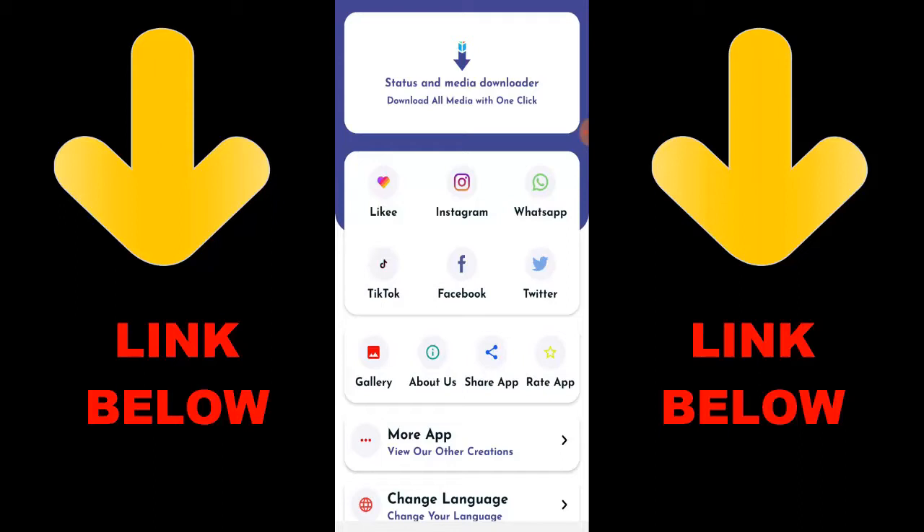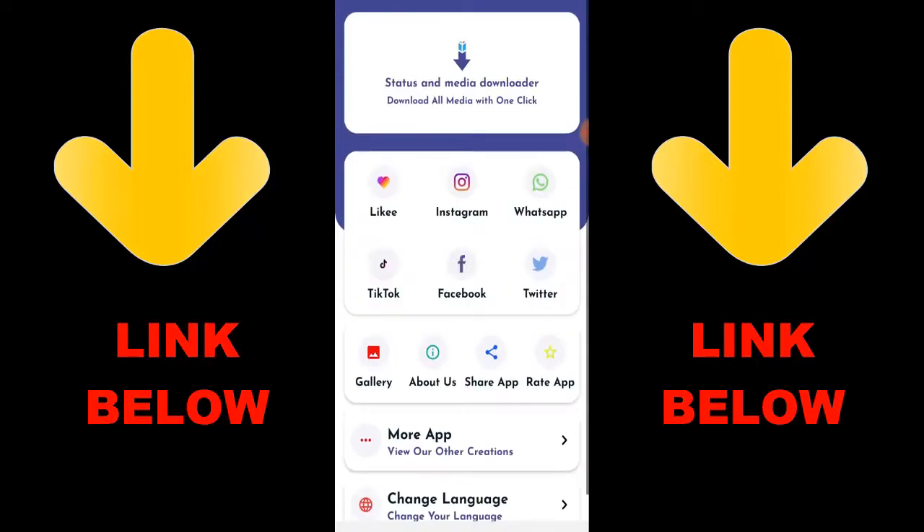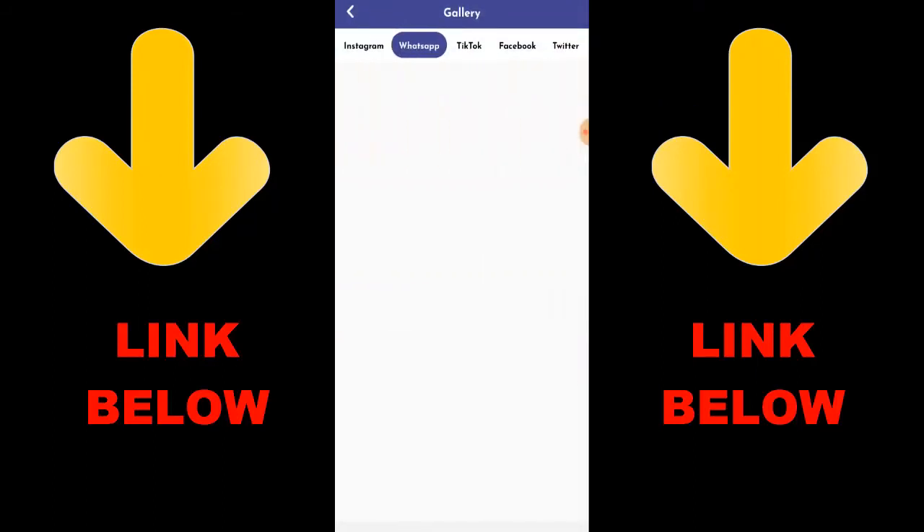Yo, what's up guys — there's a trending app called Status Media Downloader. Download all media with one click. You can download any videos or pictures from any social media — LikeE, Instagram, WhatsApp, TikTok, Facebook, and Twitter — all in one click. Just download the app, copy the link, paste it in, and download whatever you want. Check out the description below for the link. It's gonna be cool because you can download any videos or anything you want from any status or media downloader, that's it!